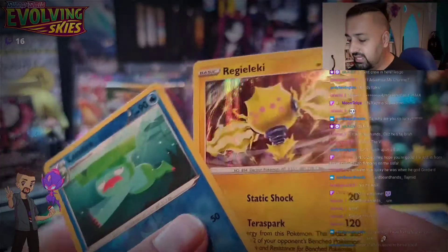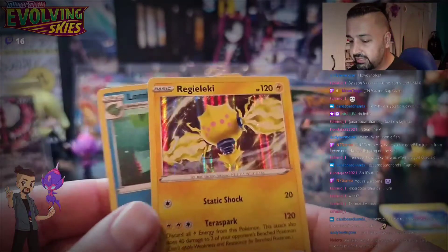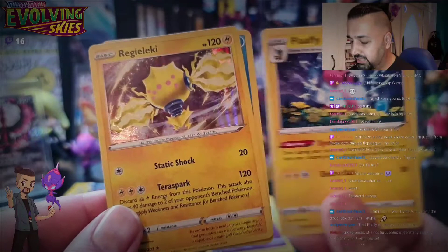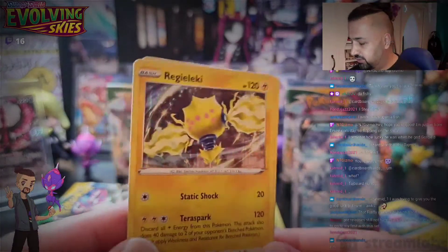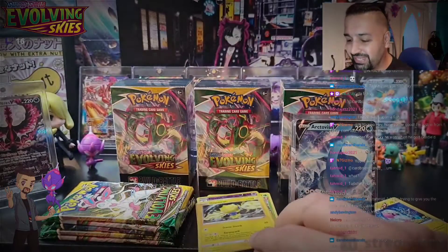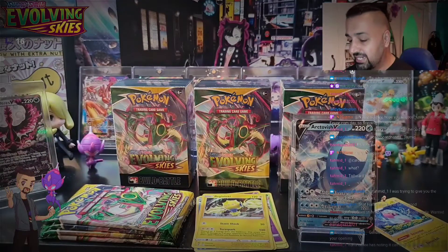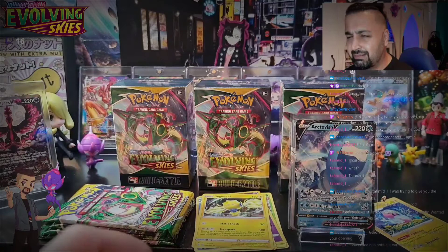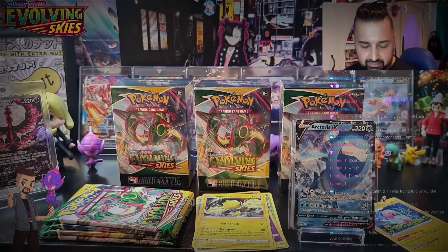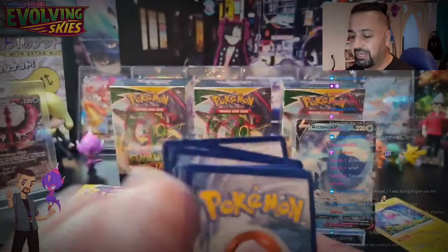I've got a couple of the non-holo versions of Regieleki from my pre-release kits and used that attack several times with Flaffy's combo, which really helped. Gaudy would be the cherry on the cake for my openings. Somebody online is selling it for £45 starting — but they're also selling Zinnia's Resolve for the same price, so I think they're just generically sticking a £45 starting price on everything they opened yesterday.